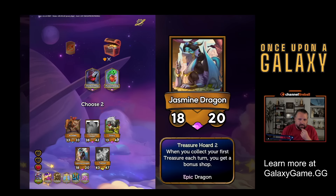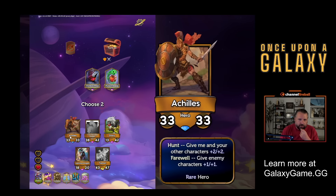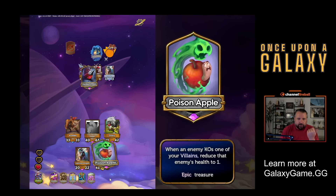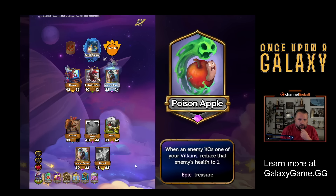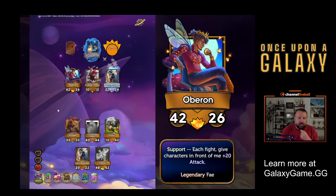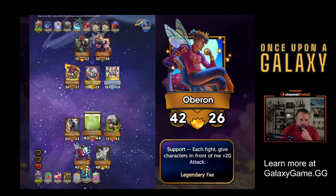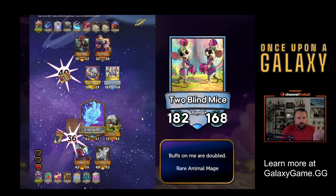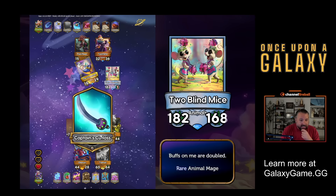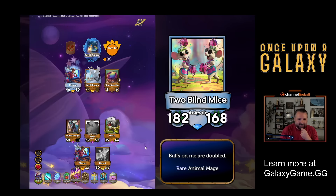I get to choose two because I have the Golden Fountain. So your pirates have Hunt plus ten, plus ten. Now double the stats of bronze characters in your shop - yeah, that sounds pretty good. When an enemy attacks one of your villains, that enemy's health becomes one. I've got one villain right now. I'll take Poison Apple. I do like Jasmine Dragon, but Oberon is really strong - each fight, give the characters in front of me plus twenty attack. Achilles, you are going down. I'm just putting dragons up there. I'm basically going to lose this fight. This blind mouse - it fought a villain so it went down to a ton of damage. All right, I got an extra treasure or two.